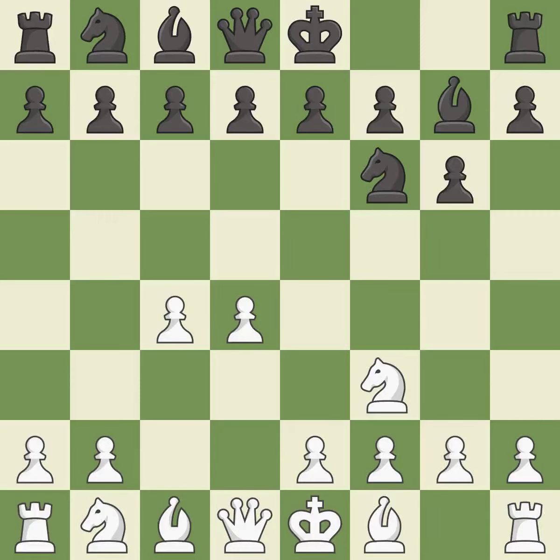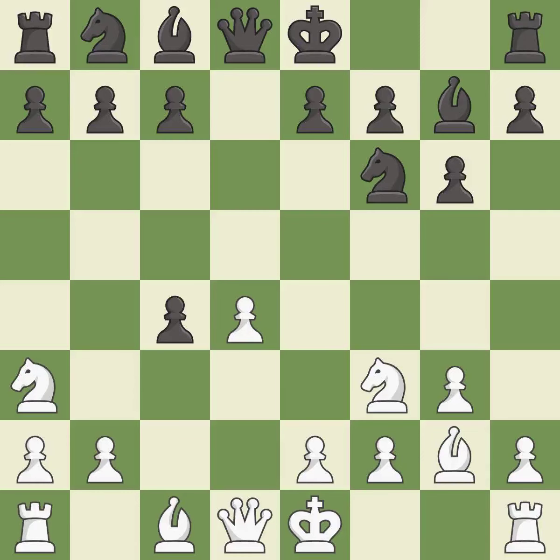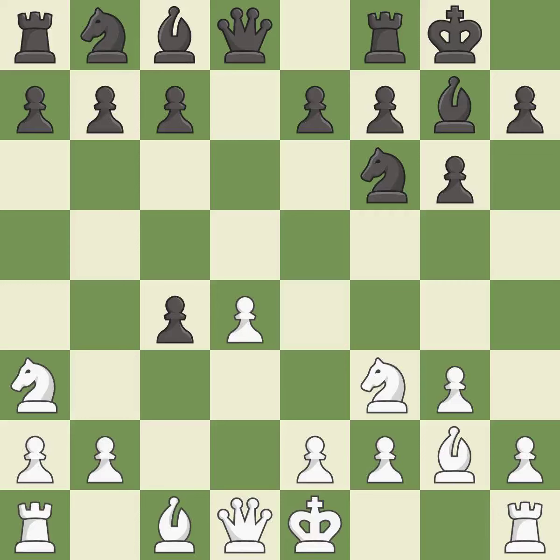Bg7 puts the bishop on the long diagonal in a move called a fianchetto. g3 prepares to fianchetto the light-squared bishop to g2, where it will control the center from the long diagonal. This strikes at the center with a pawn, fighting for space. This fianchettos the bishop by placing it on a powerful diagonal. This creates a threat to win a pawn. Castling gets the king to a safer square, out of the center of the board, while also developing a rook.